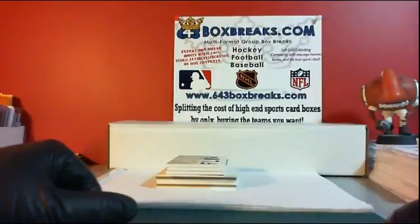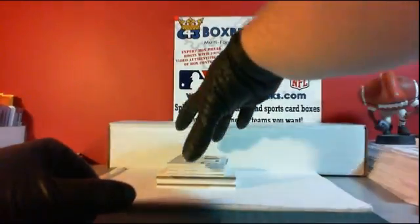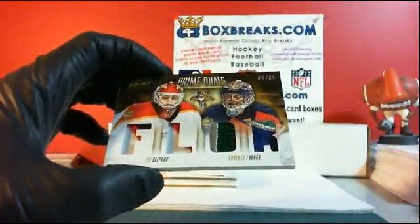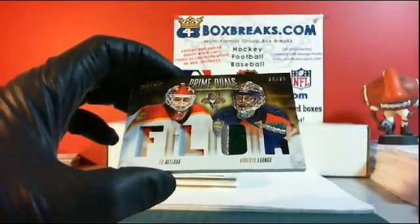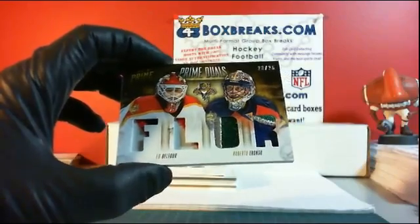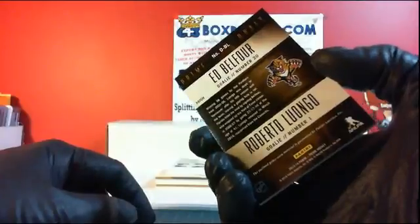This is number 23-25. This one is going to Florida — we have quad patches, goalies for the Florida Panthers. Ed Belfour on the left, Roberto Luongo on the right. FLA scores a nice hit. That is DJ Knows Money. That is number 23-25 quad patch. There are obviously Vancouver patches there, going to the Florida Panthers.